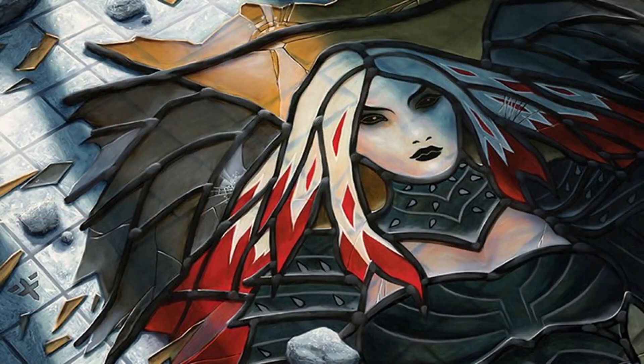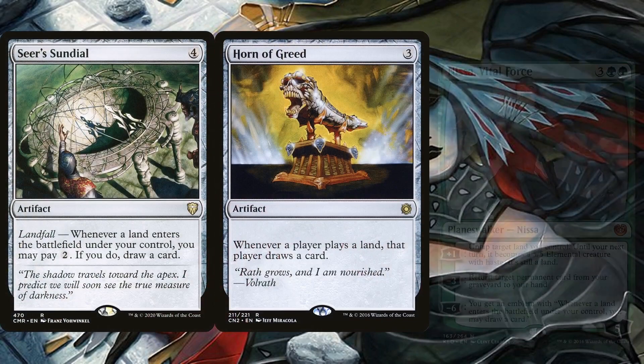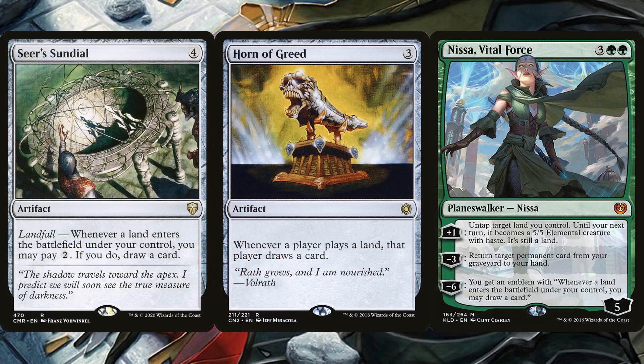Tireless Tracker isn't the only way the deck is drawing cards off of landfall. Seer's Sundial, Horn of Greed, and Nissa, Vital Force are also included for that. We do have to pay 2 mana per trigger with the Sundial, so it's not super reliable if we're not generating mana as well. But if we are generating mana and playing lands, it becomes incredibly degenerate. Unfortunately, Horn of Greed also benefits opponents, but at least not as often as us. The true downside of the Horn is that it's not a pure landfall trigger — the land has to actually be played. But that's not a problem since the deck has plenty of ways of allowing us to drop multiple lands per turn.